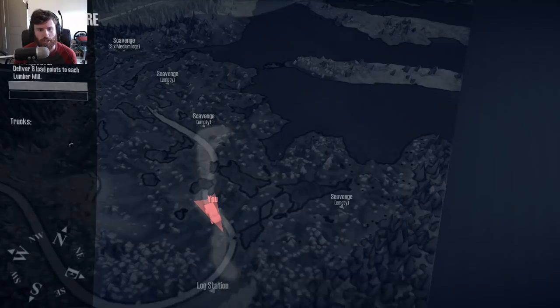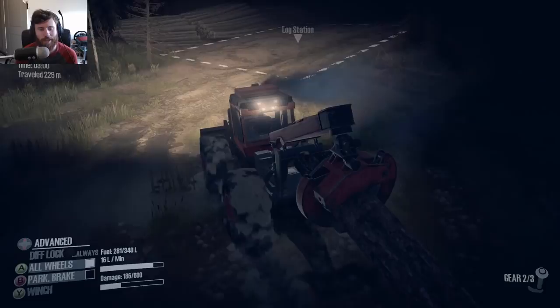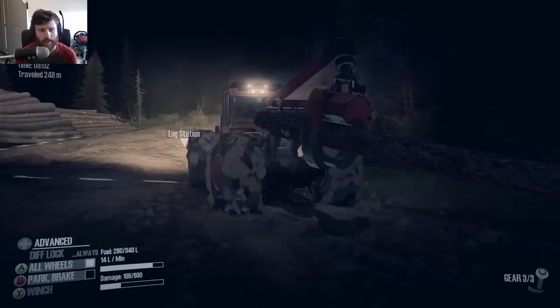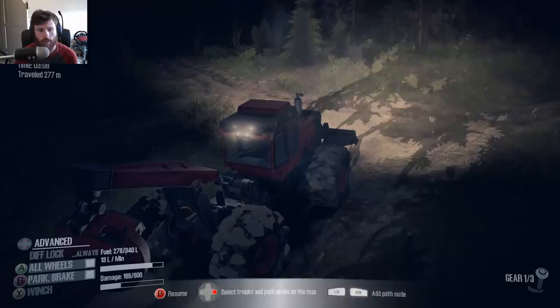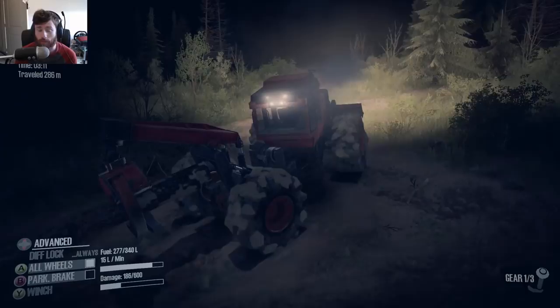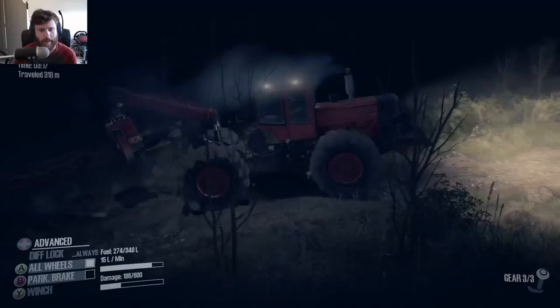We've got a log station near here too, but we're ignoring the log stations for this part of the adventure. We're focusing on loading things up ourselves, as opposed to letting the game do it for us. The garage — the quickest way to the garage is going to be to take this left here. I would not take the Freightliner, the Bison, or the Ford down here. I would take the Western Star — that's probably the only thing I would take down this way. The Western Star is capable enough; the others are not.